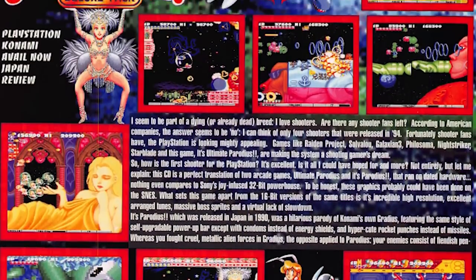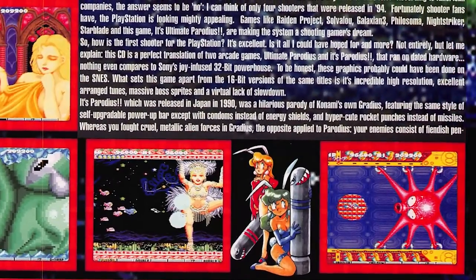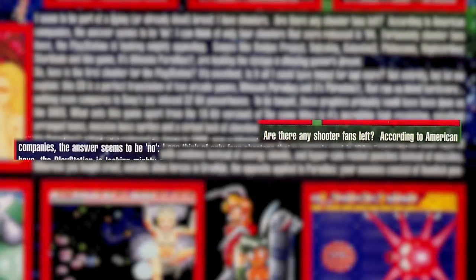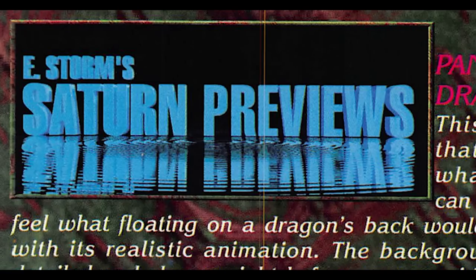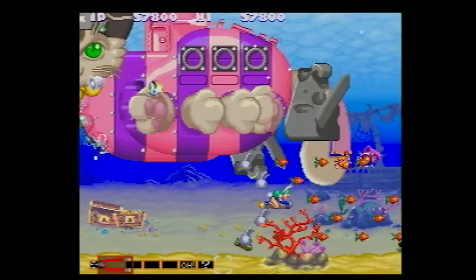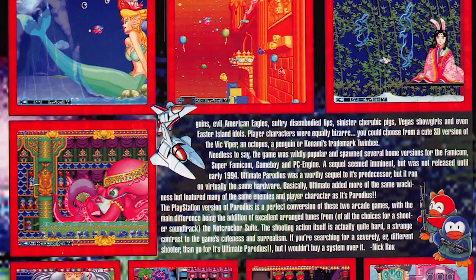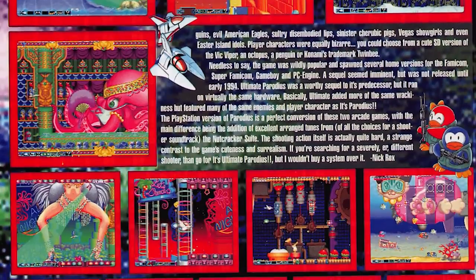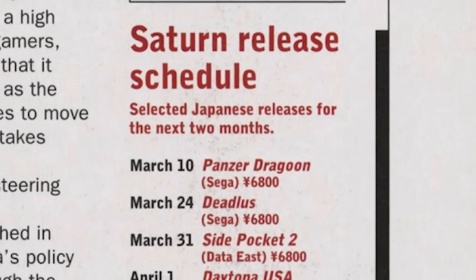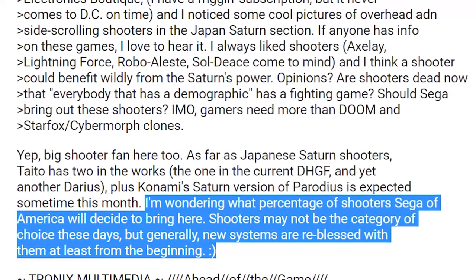Sega nerds on Usenet were excited about this port, saying it would let them compare the 2D capabilities of Saturn and PlayStation. A Game Fan reviewer importing the PlayStation version called himself part of a dying breed of shooting game fans, noting shooting games once filled the arcades and consoles of the West, now fading away. Throughout April of 1995, Parodius talks were still buzzing on Usenet boards, with fans wondering if Sega of America would pick it up for the niche shoot-'em-up fan base.